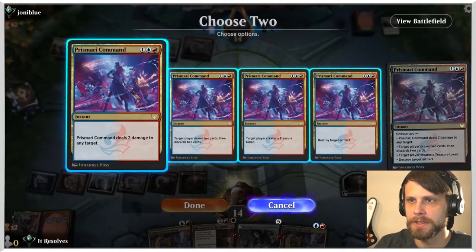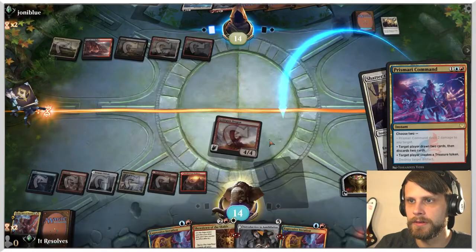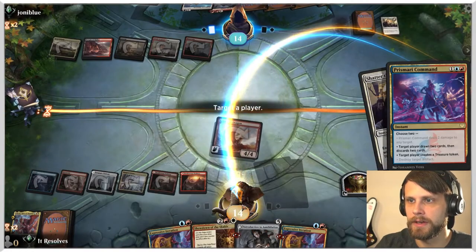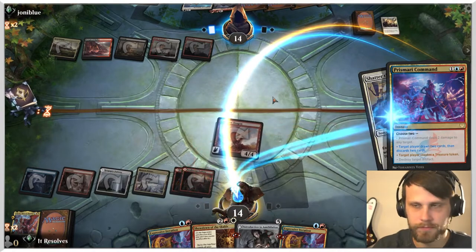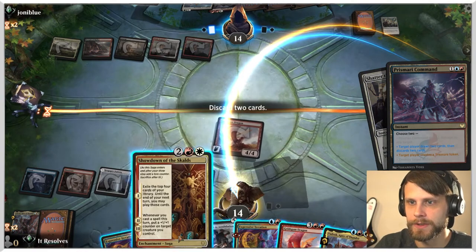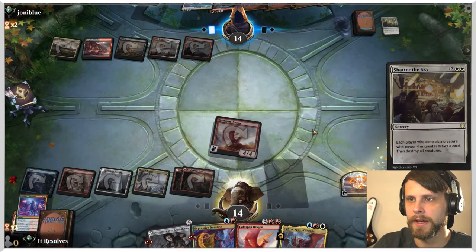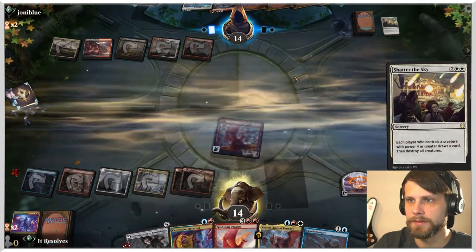I'm gonna take the opportunity to do this now. I think we do this and we get both of them obviously. What do we discard? We do have to discard two cards. I think it's just these two. Then we draw a card off of this, which is nice.